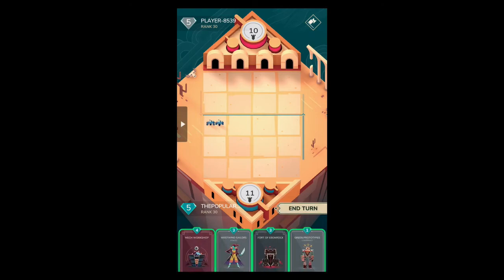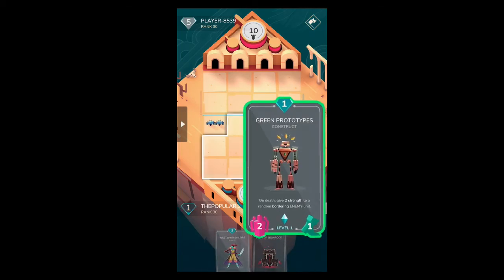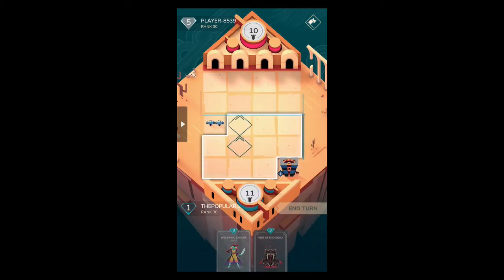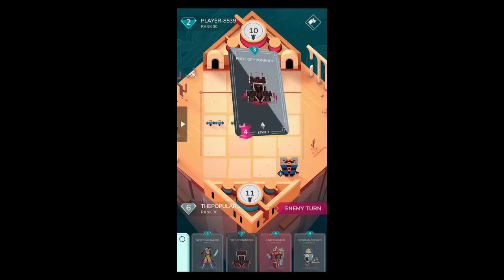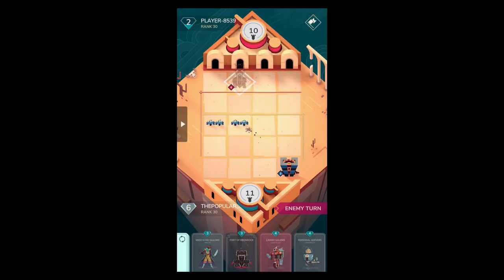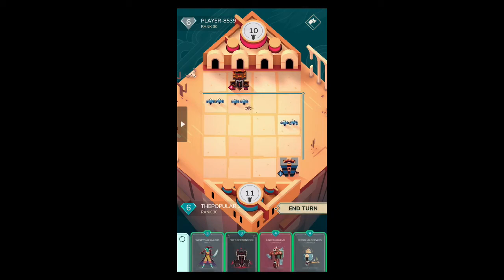We're going to spawn the mech workshop and put some green prototypes out on the field right next to these battle constructs. Because his front line has been pushed all the way back, mech workshop will be able to spawn things pretty much threat free right now. He spawned a fort of Emrock on his front line which, as I told you guys last game — don't do that.